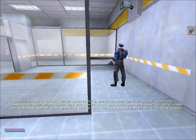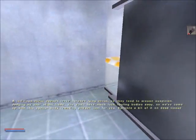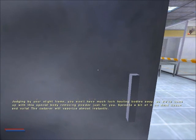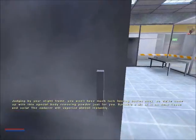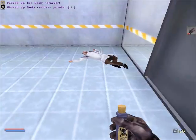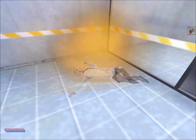A judicious agent doesn't leave corpses lying about as they tend to arouse suspicion. Judging by your slight frame, you won't have much luck hauling bodies away. Slight frame? Did you see me dancing earlier? So we've come up with a special body-removing powder. Sprinkle a bit of it on dead tissue, and voilà! Body-removing powder. Ew, that's kind of gross, actually.